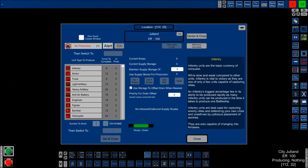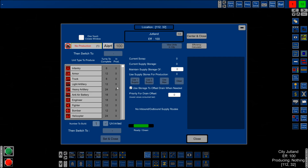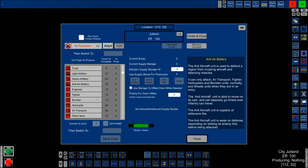Rather than going through every single option — which can be overwhelming — let's jump straight into the game. Since we're on an island, we obviously want to get off the island. I'd like to go down here and get that resource, though finding other cities to take over and control is more critical. So how do we get across the water?